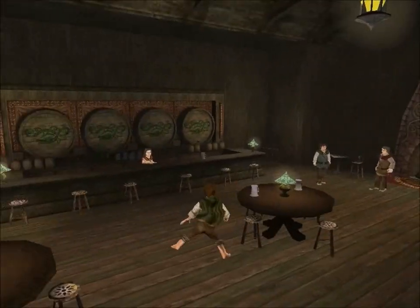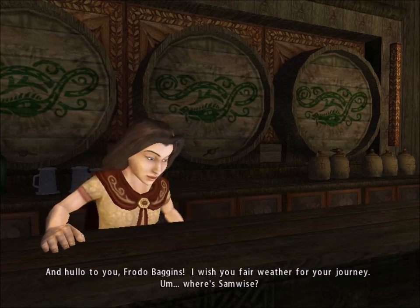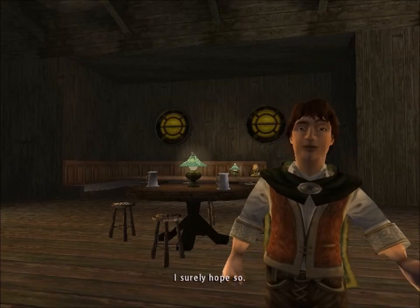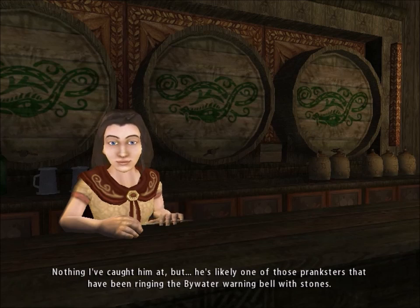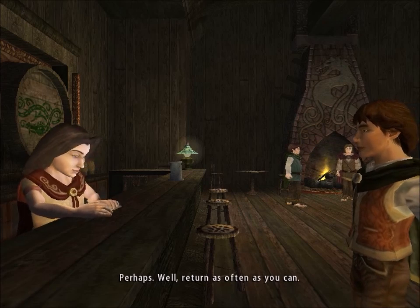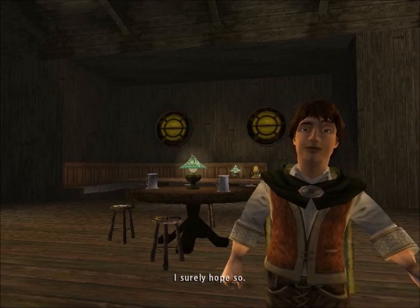I think I'll talk to Rosie first. 'Hello there, Rosie.' 'Hello, Frodo Baggins. I wish you fair weather for your journey. Where's Samwise? I'll catch up with him before I set out.' 'You will return from time to time, won't you, Frodo?' 'I surely hope so.' 'Well, perhaps you can teach that Samwise some manners.' 'What's he done?' 'Nothing I've caught him at, but he's likely one of those pranksters that have been ringing the Bywater warning bell with stones. If we ever need to ring the bell, Sheriff Robin may ignore it, thinking it's a child's prank.' 'I'm sure Sam would never do that.'